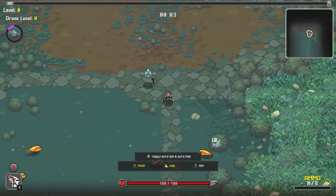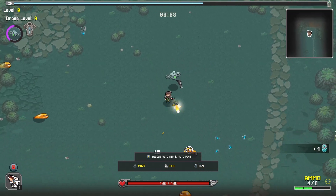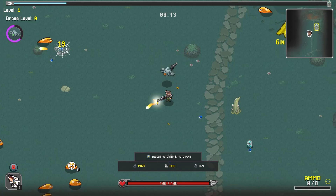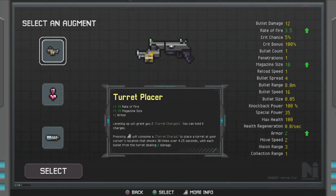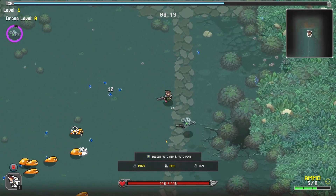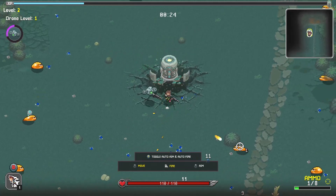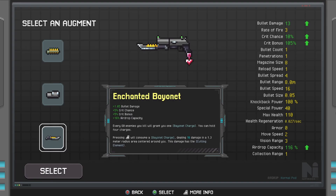Now we have a drone, which effectively kind of doubles our DPS, which is really nice. He takes the same upgrades as what we had last time in the order we took them. Turrets could be good, but regen could also be really good — I'll take some regen. We'll get some bullet damage later. Regen is going to be good in this case. The drone doesn't take damage — he only deals damage.